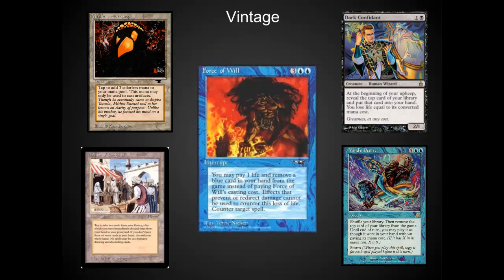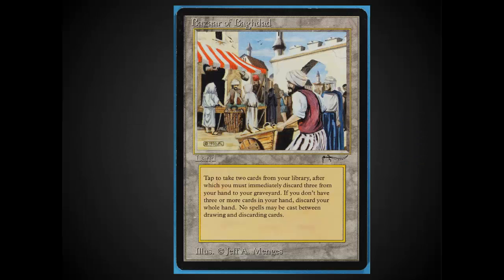The deck I'm going to focus on today revolves around one card which is banned in Legacy: Bazaar of Baghdad. This card, surprisingly, is legal in EDH, and I've seen it contribute to some second-turn wins. It allows you to draw two cards and discard three cards. This is an activated ability and not a spell, so it's very difficult for individuals to counter it without something like Stifle, which is not very popular in Vintage currently.